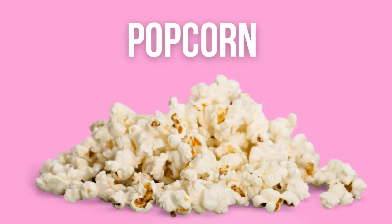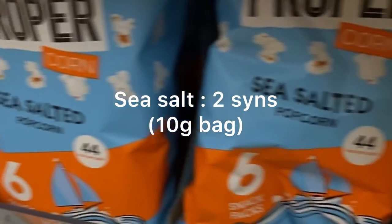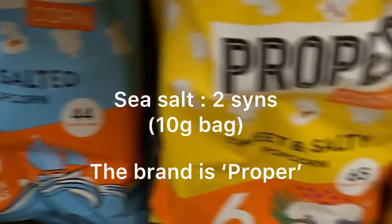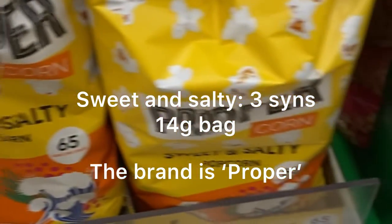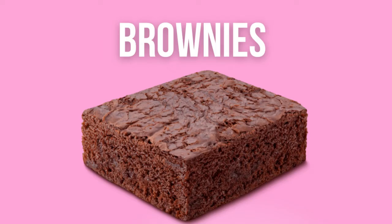Next we've got popcorn, which is perfect for movie night, and I didn't struggle to find a low-sin brand. I found one in Tesco with a variety of options — sea salt is two sins for a 10-gram bag, and sweet and salty is three sins for a 14-gram bag.